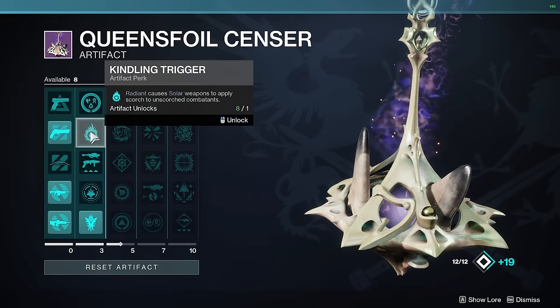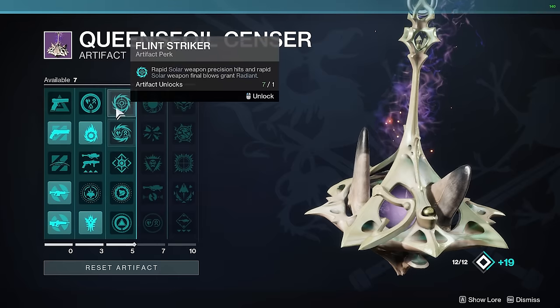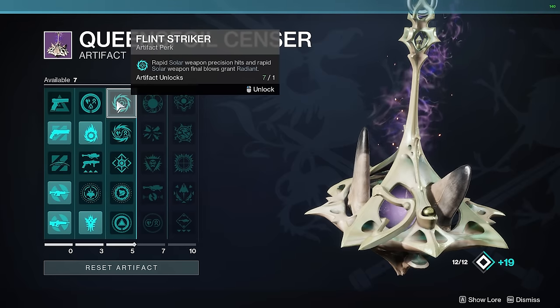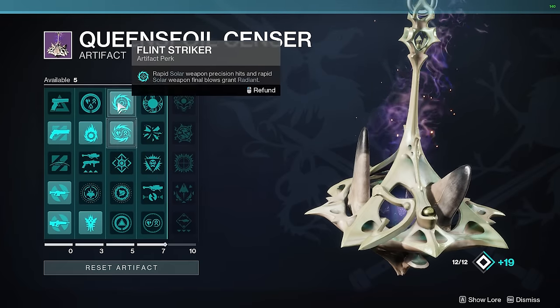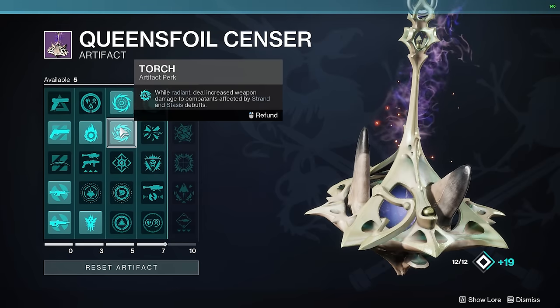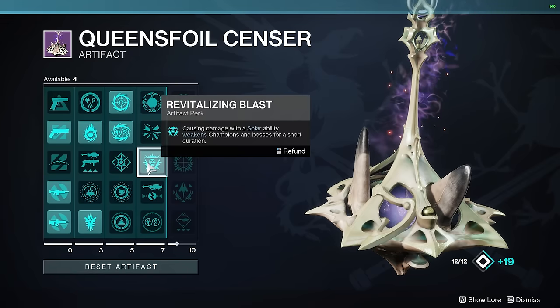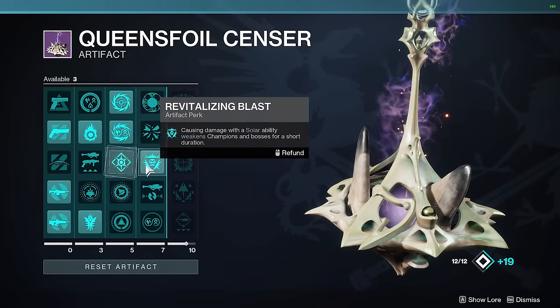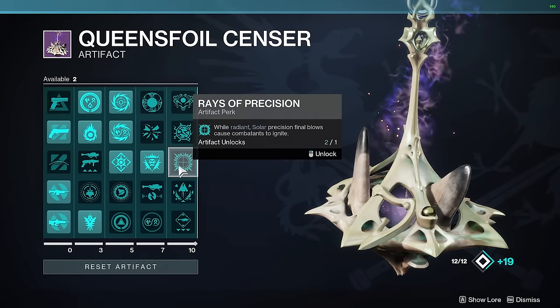With the builds we're going to use, we'll be using a lot of solar mods — specifically so we can be Radiant and scorch things. Kindling Trigger is really solid. Heart of the Flame is also good as an artifact perk, though you don't have to use it running solo. Flint Striker will help keep our Radiant uptime constantly. Along with that, we can put on Torch which gives us Stasis and Strand buffs. Then make sure you put on Revitalizing Blast — this is one of the biggest ways to weaken bosses as a solo player, and a strength of using a hunter since you can constantly reapply it with your knives, dodge, and get your knives back. Also grab Rays of Precision and the Solo Operative mod.